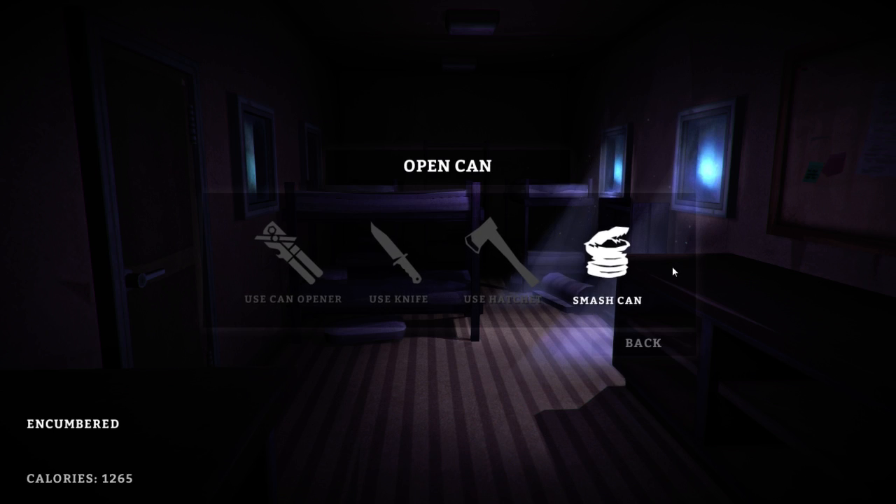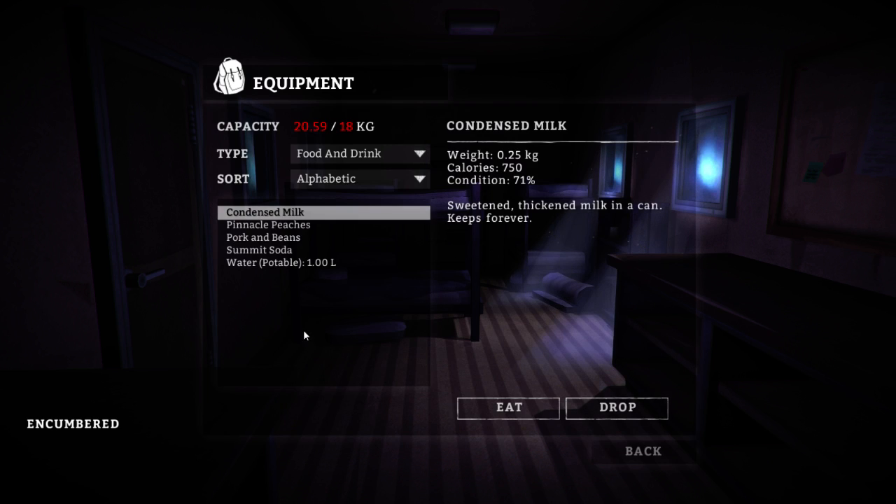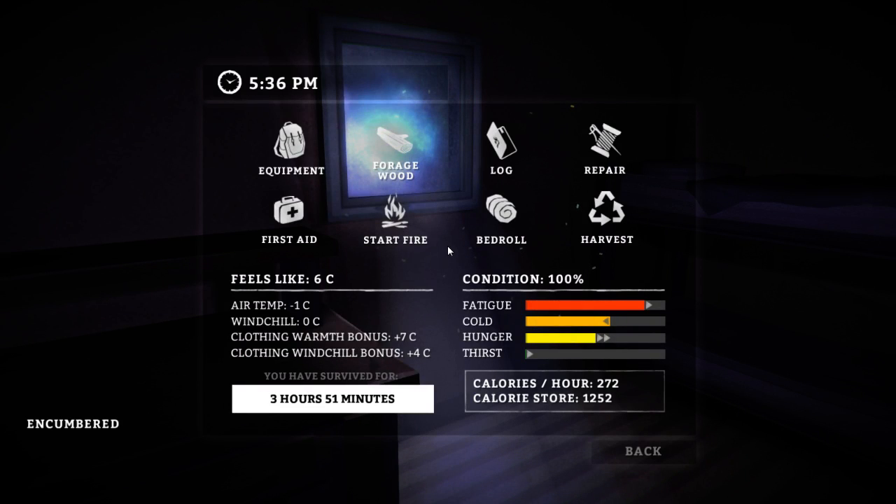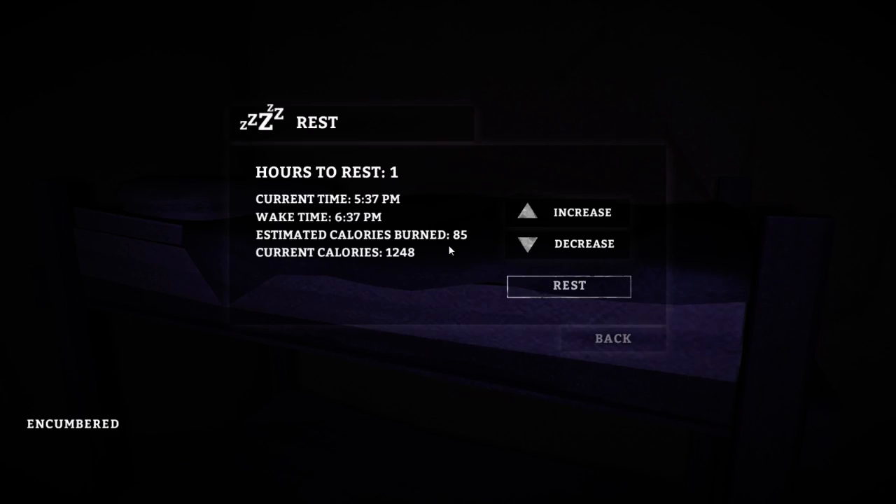Oh wait — I can smash the can! So now you have options for how to open cans. That's pretty awesome — you can use the can opener, knife, hatchet, or you can smash it, which is obviously not great. We just have regular water so I can drink that. The water bottles we found are going to help solve that problem. No longer thirsty. Fatigue is up there, so let's go ahead and grab a quick rest.